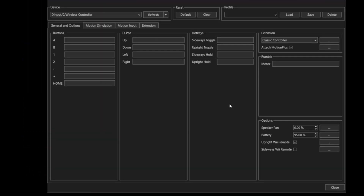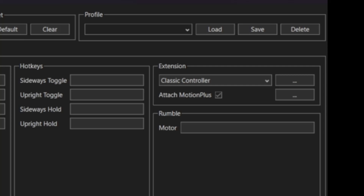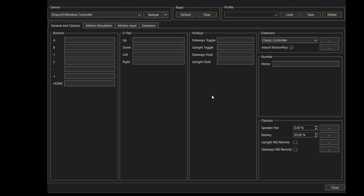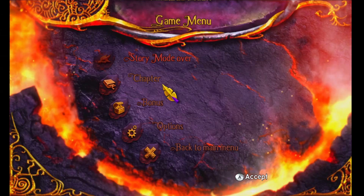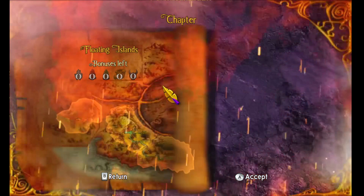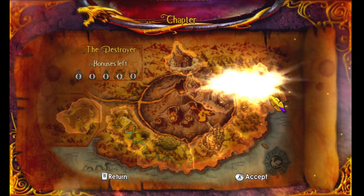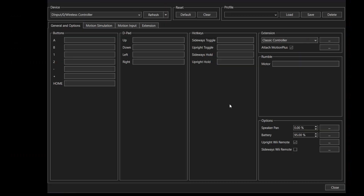Open your controller settings. By the way, you can save your controller settings over here. So if you want to switch between the Eternal Night and Dawn of the Dragon, I suggest you save each setup. First of all, check Upright Wii Remote — that'll get rid of the forced cursor in the main menu, and this is gonna make the rest of this setup way easier. Under extension, you should pick Nunchuck.